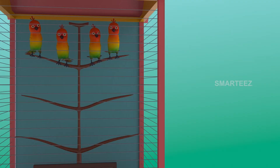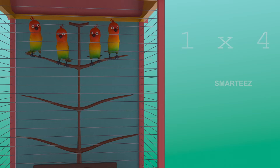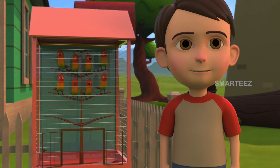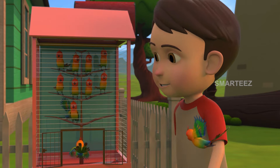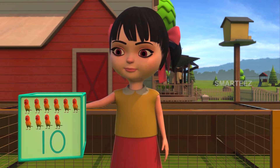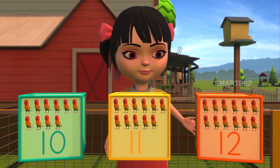The parakeets settled in the cage as sets of four. The first set had four parakeets, and when the second set of four was added, it became eight. So two sets of four parakeets make eight parakeets. Rick then sent in the third set of four parakeets next.